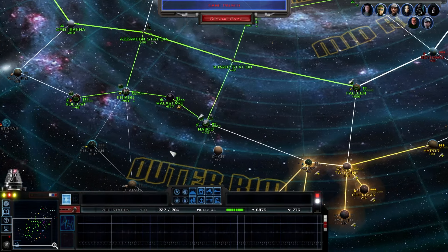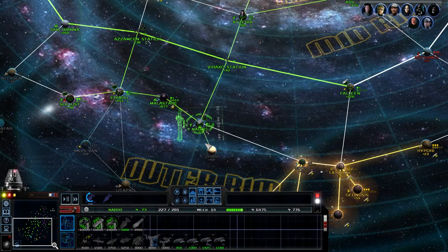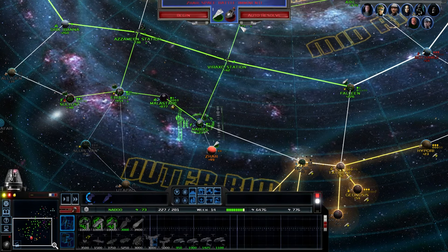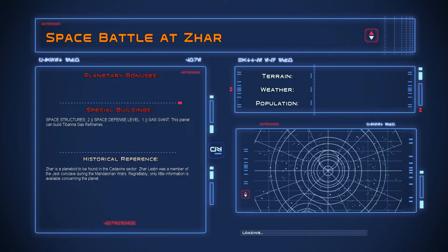I'm kind of okay with losing that. Let's go for Fondor. Tactical battle imminent again - I feel like we're not ready for this. We may have to retreat from this fight. We may have to bring the main fleet down to help take Jar - Jar was one of the things I was recommended to take pretty quickly, which is why I'm going for it.